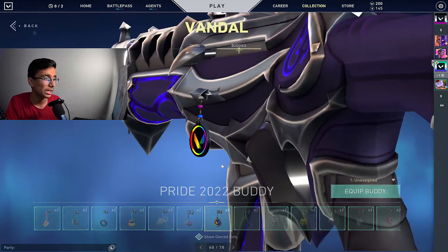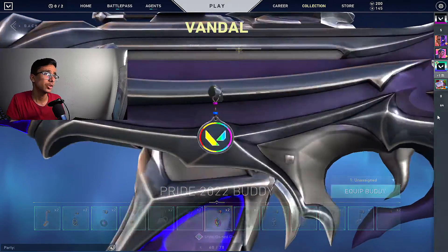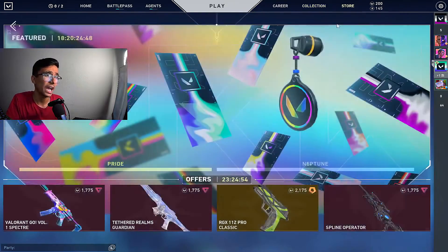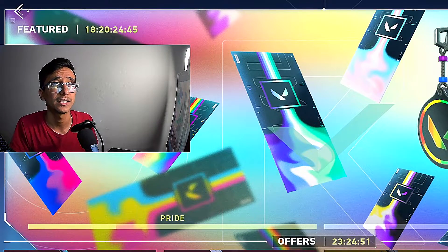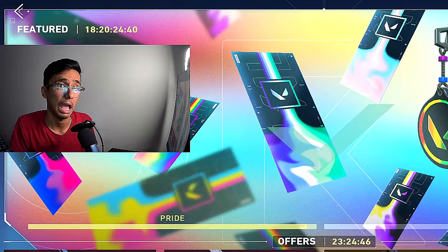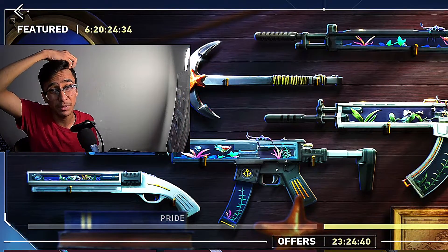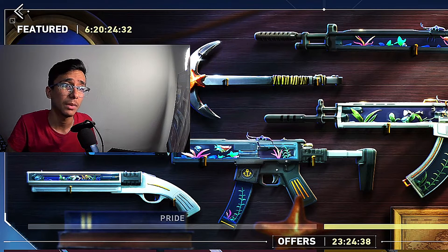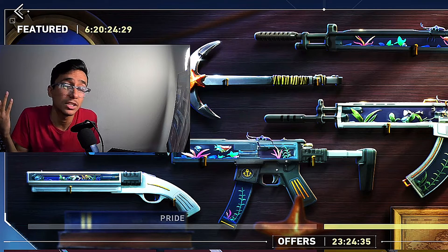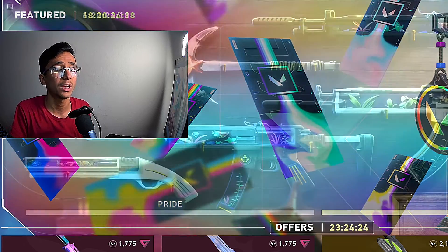We got it right here — the Pride 2022 gun buddy. It looks like it has a rainbow color combination going on, pretty cool. Valorant is doing it, giving their community free cards and free gun buddies — I personally really like this. Maybe in the future Valorant might come out with free gun skins, who knows what they have planned, but I think this is pretty cool and I really like what they're doing with the game.